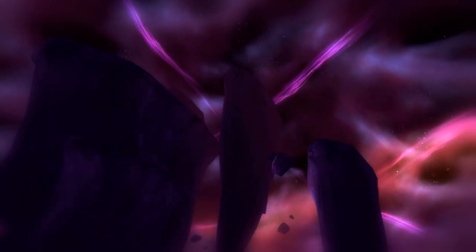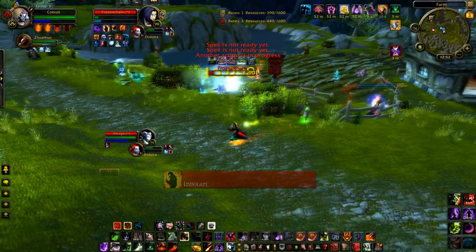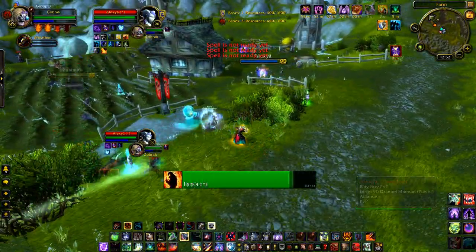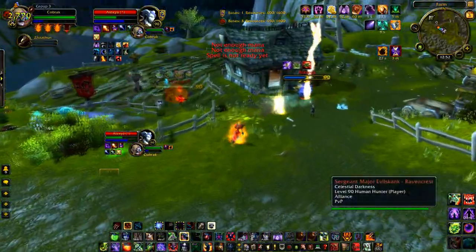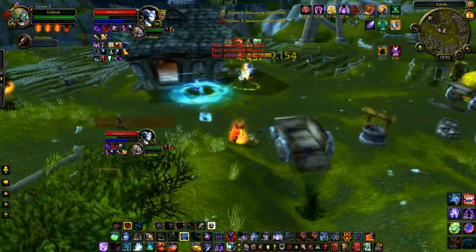So when is the best time to use a Felhunter, and which Grimoire is generally the strongest? Starting with Battlegrounds: Grimoire of Supremacy is decently strong, but doesn't really offer much more than a pet with more health and a damaging silence ability. This might be the best choice for Affliction Warlocks, but for Destruction spec I feel that other Grimoires have so much more to offer in Battleground PvP.